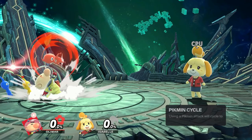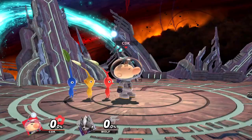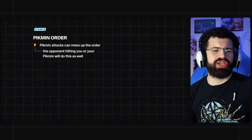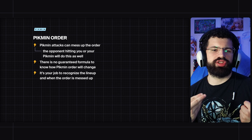Whenever you use an attack with Olimar that uses Pikmin, it will cycle the next Pikmin in the lineup — meaning move the lineup forward one Pikmin. The only exception to this is down smash, which uses two Pikmin for the attack, so that'll cycle the lineup by two. It's also worth mentioning that the Pikmin order can get messed up during play for various reasons: the way you're using Pikmin attacks, the opponent hitting you or the Pikmin. There's no guaranteed formula for how getting attacked will disrupt the lineup, so it's your job as an Olimar player to recognize what the lineup looks like and when the order is messed up.